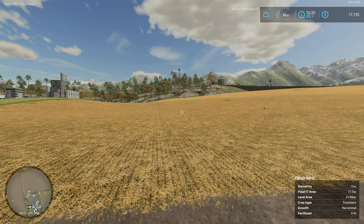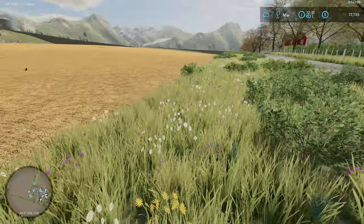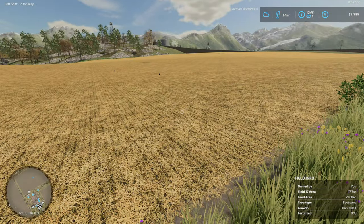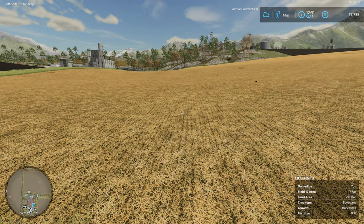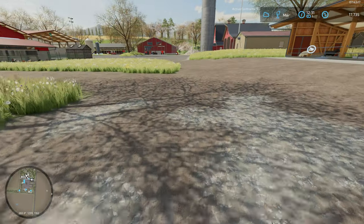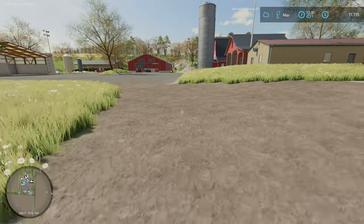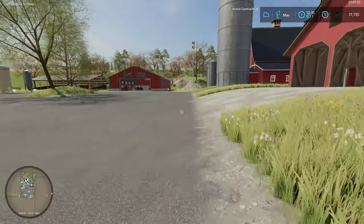Hello everyone, playing Farming Simulator 22 and welcome back to West Bridge Hills. Since last episode we finished up the harvest on field 17 — this is the brand new field we bought. We got just about a trailer and a half full of soybeans, and I put one load in the silo system over here.